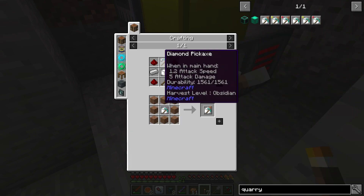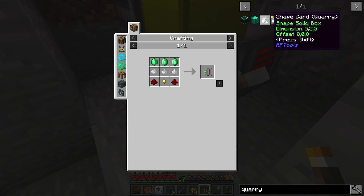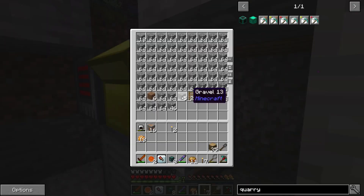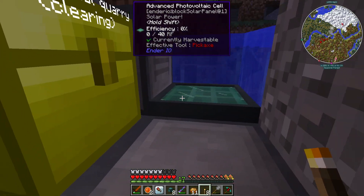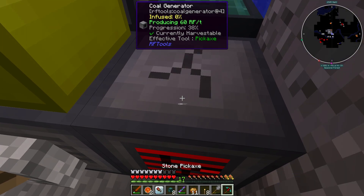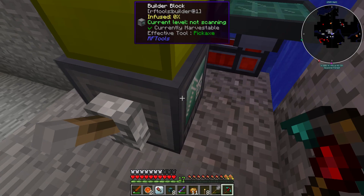We get ender pearls free from our cow, and then we need a quarry cord - which is diamond pick, diamond shovel, shape cord - pretty simple, straightforward stuff. I went ahead and made the clearing card, which is why this room is empty. Also went ahead and made a solar panel that gets 40 RF, and made another generator.